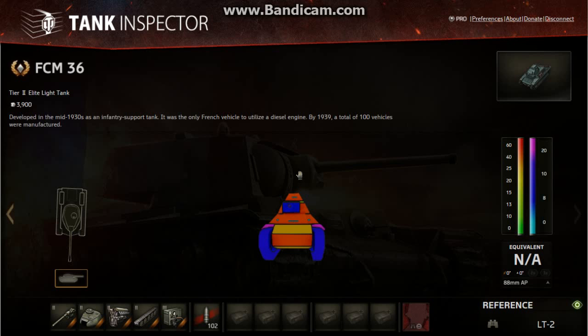Weak spots in World of Tanks with Dangerously Incompetent. The FCM-36, tier 2 French light tank, and it's a real treat to see a French low-tier light tank that isn't just red all the way round with no weak spots. This thing does have weak spots.